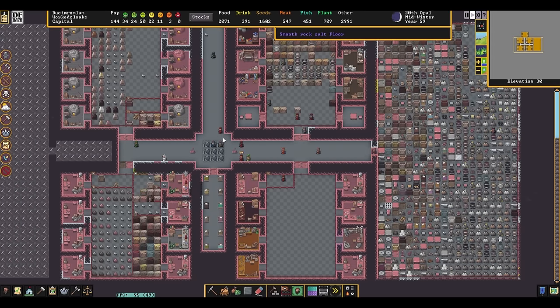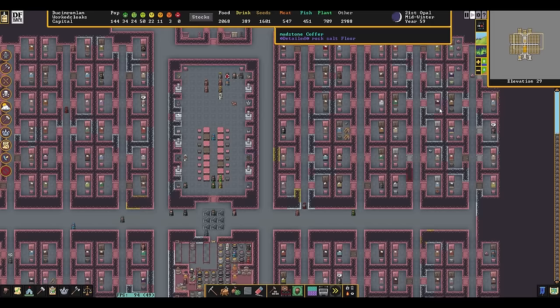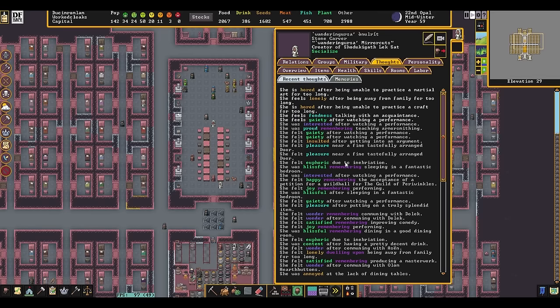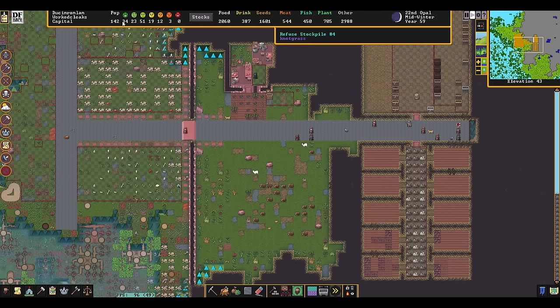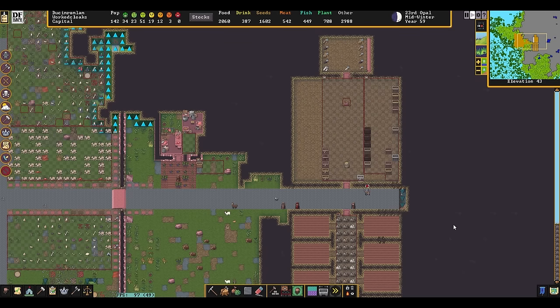People are in mostly fine moods. It helps that we went and engraved all their bedrooms, so they're getting good thoughts from that. They've got very impressive dining halls. Looking at thoughts — honest, interested, proud. These performances are going really well. Euphoric due to inebriation, and then bored — oh, you want to do martial stuff. And lonely after being away from family too long.